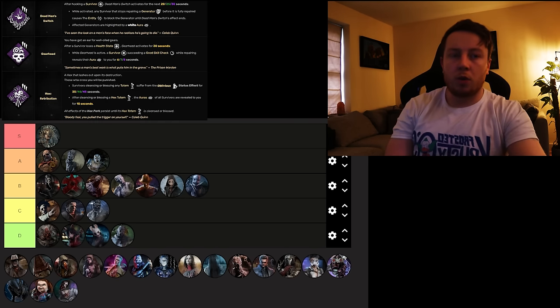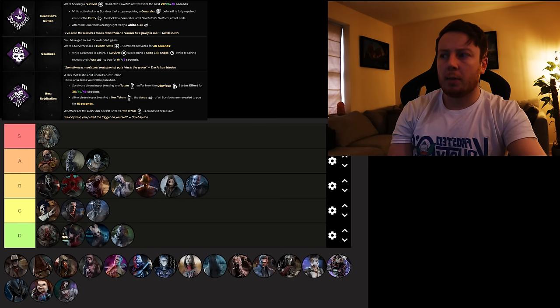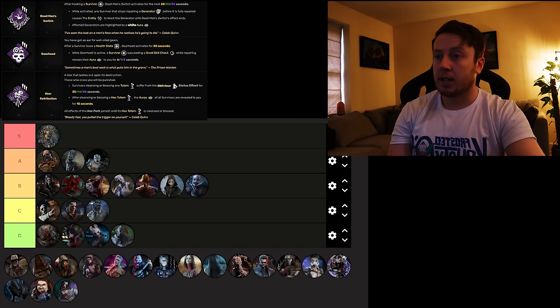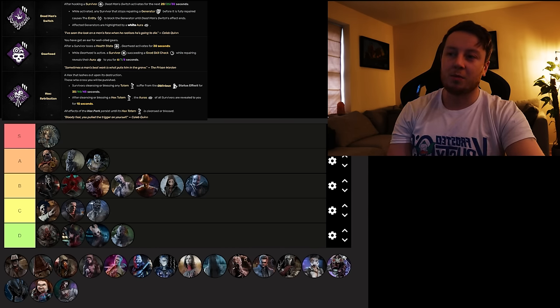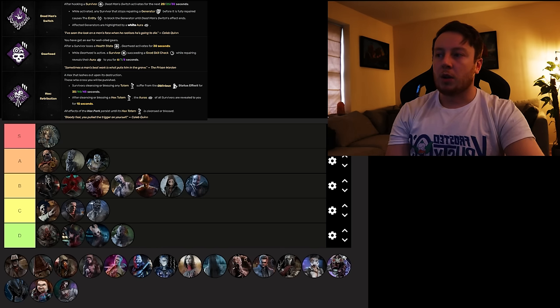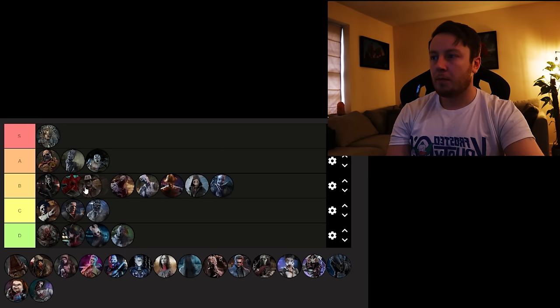Deathslinger's got Deadman's Switch, which is really, really strong. If you hook a survivor, any survivor that lets go of a generator in that situation blocks it for 30 seconds — plus it gives you knowledge of which generators are blocked. It's a very solid perk, probably top 10 perks. Gearhead is niche but fun for aura reading — injure a survivor, and survivors hitting skill checks on generators reveal their aura to you. Hex: Retribution is only good in a full totem build. Deadman's Switch carries it — going into B.